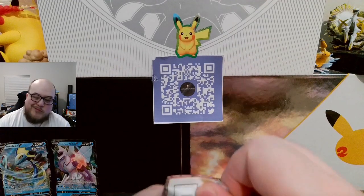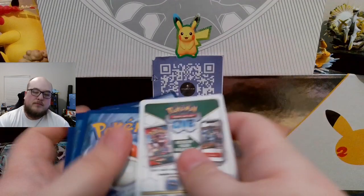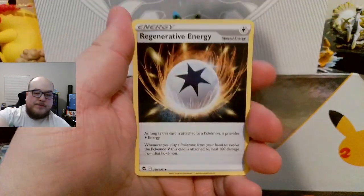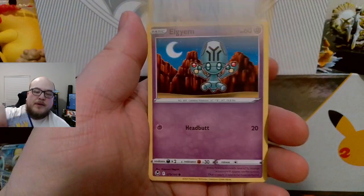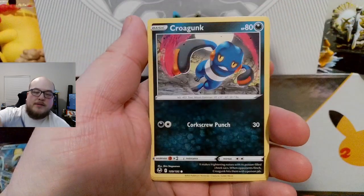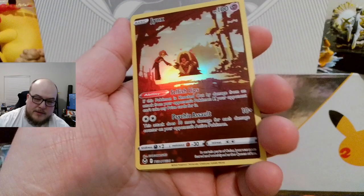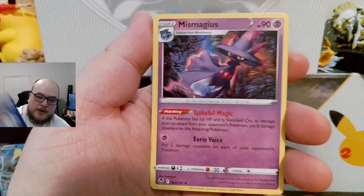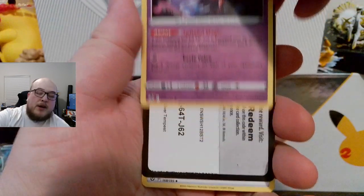That's what happens when I do Japanese sets that one time and just kind of get out of practice. Energy. Regenerative Energy. Serena. Lopunny. Heliolisk. Zubat. Solosis. Croagunk. Beldum. Jynx. Trainer Gallery card — very nice, I don't think I have that one. And a Mismagius Non-Holographic.